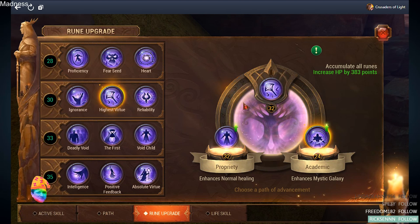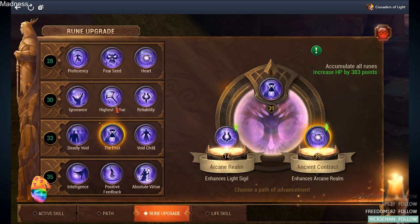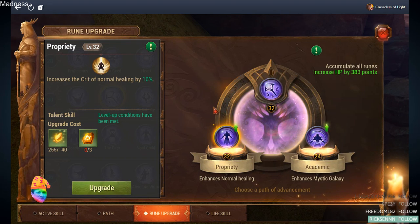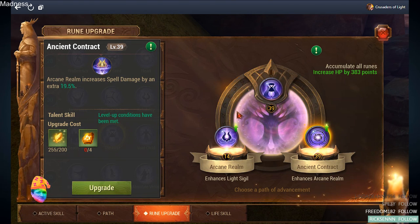On the yellow path, things get more messy. You only really need two runes, but they are very competitive with each other. Many people have been focusing on Property, which many consider the best rune in the yellow path. But to me — and I know this is unconventional — I still strongly believe that Unseen Contract is by far the best.